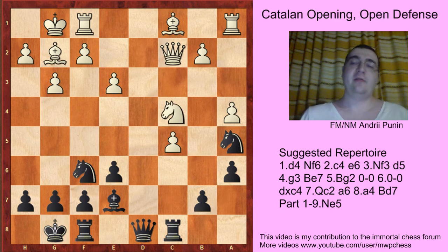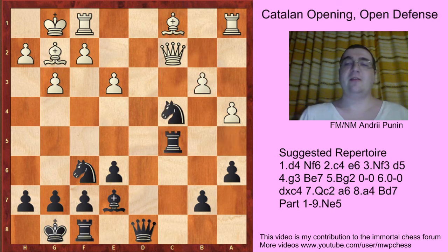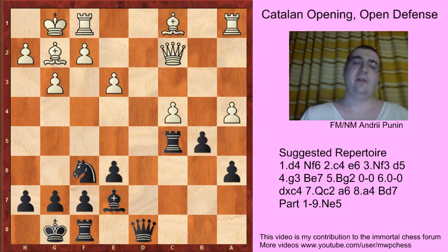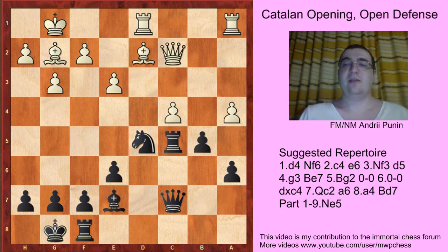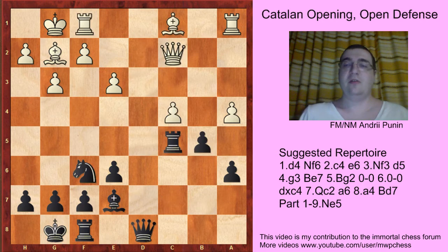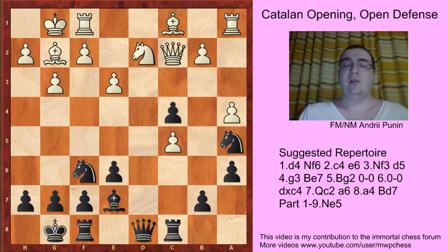If Nc4 is in this position, it's just a very equal game: Rxc5, b3, bxc4, bxc4, b5. These lines look similar — like this position and this position. So White struggles to equalize, but nothing really happens. And here the best move is b4.